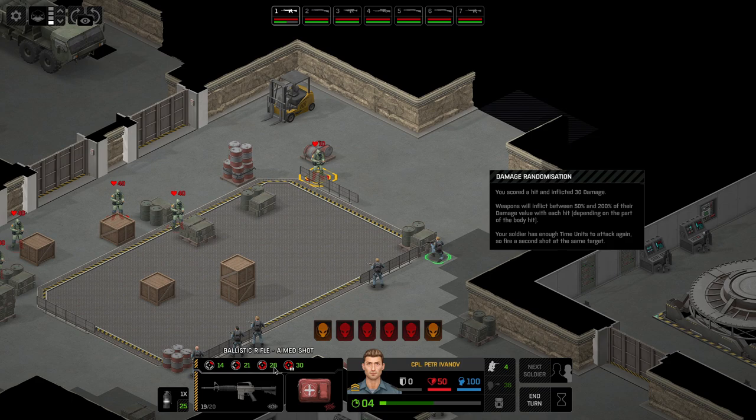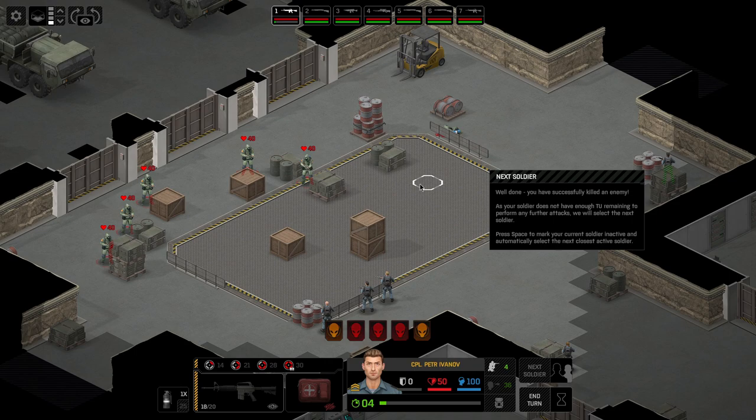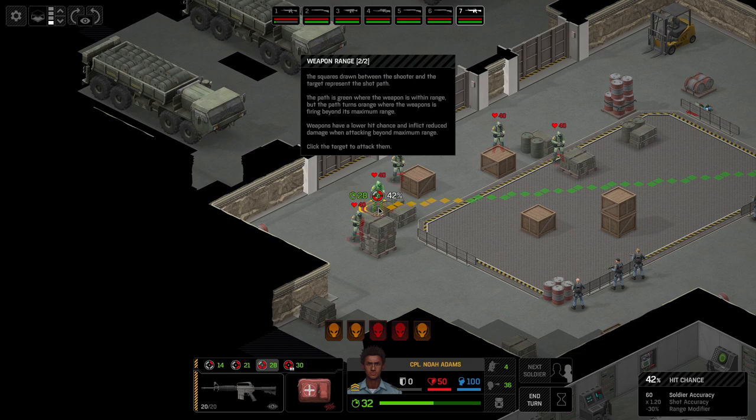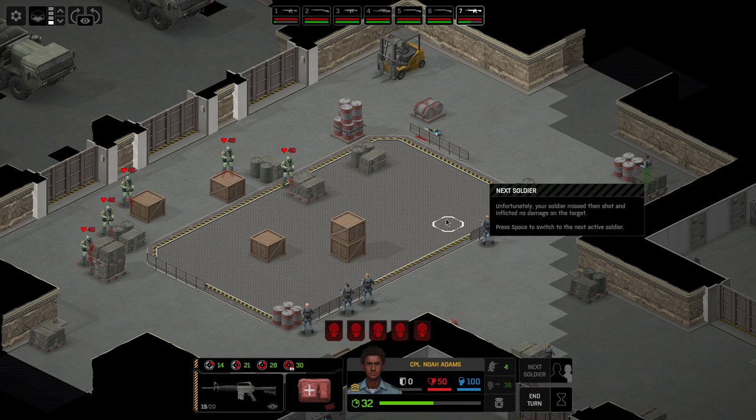I imagine you can right-click to change fire modes — you've got burst shooting, aimed shooting, normal shooting, and snap shooting. One down, thousands to go no doubt. If your soldier doesn't have enough TUs to perform any further actions, we'll select the next soldier. The squares drawn between shooter and target represent the shot path — it's green where the weapon is in range, but turns orange when firing beyond maximum range, where you get a lower hit chance and reduced damage.